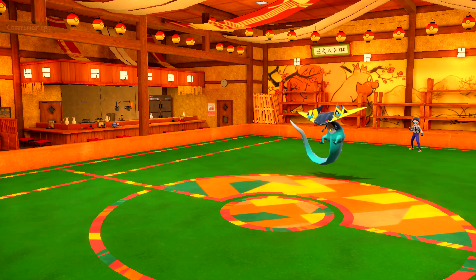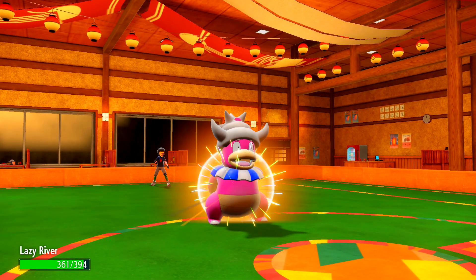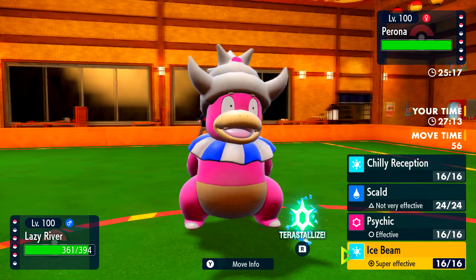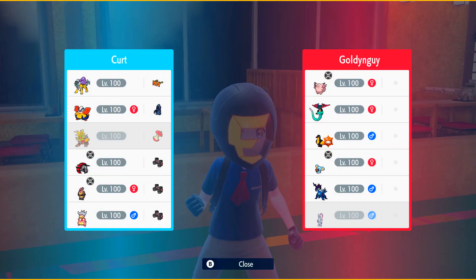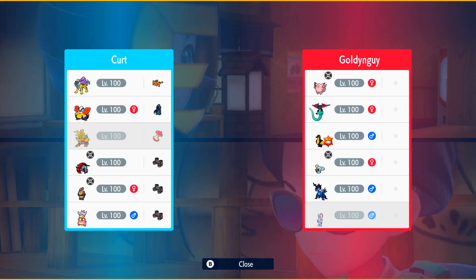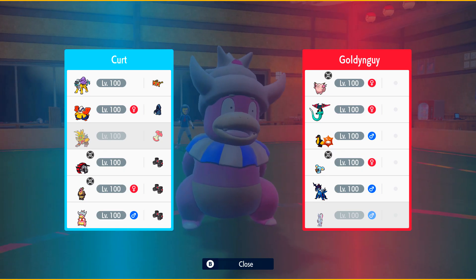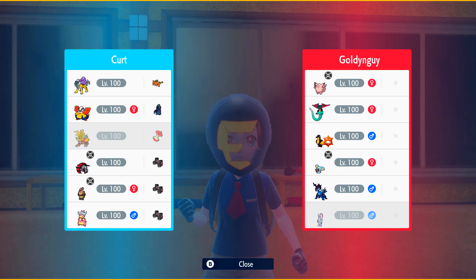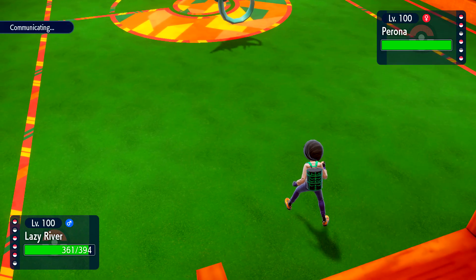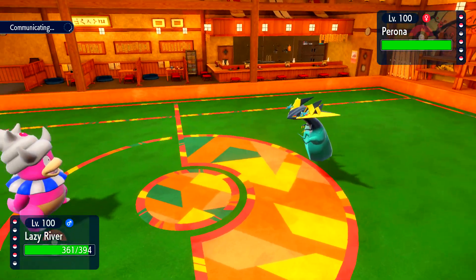So we're just going to go into Slowking here and I'm going to make an aggressive play predicting him to switch, even though he could very well just click Specs Dragon Pulse and do a lot of damage. I feel like he's not going to, so I'm just going to click Scald. I did think about Ice Beaming to catch the Kilowattrel, but there was really no point — Scald punished him ever going into the Pursuing a Komala or the Sneasler. Both of them didn't want to catch a Scald.